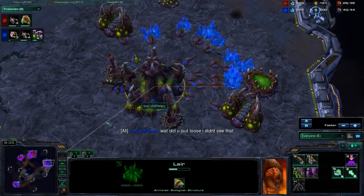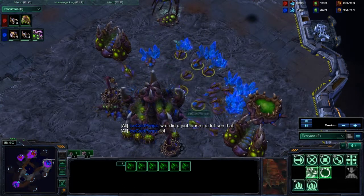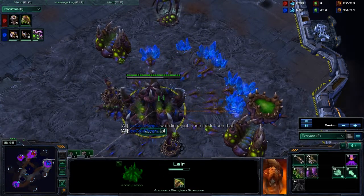Basically their Banelings all detonated mine, and I think both of us came off pretty even — he had more Zerglings and more Banelings. I came off with just three more. I have no idea what happened there, I didn't even see it when I was playing. You can see I finally started to get this base properly saturated, although it could do with about two or three more drones. Now I'm just pumping out Zerglings because I've decided to go for a baneling build.